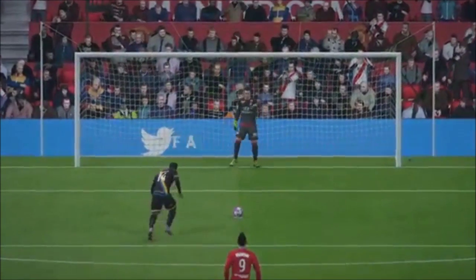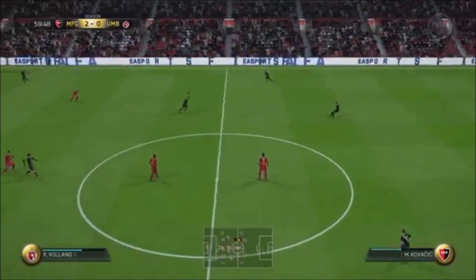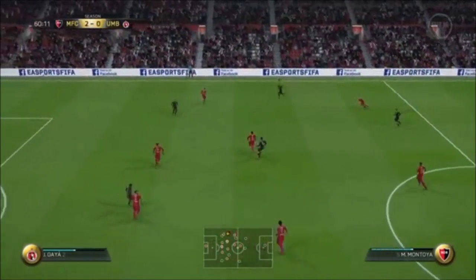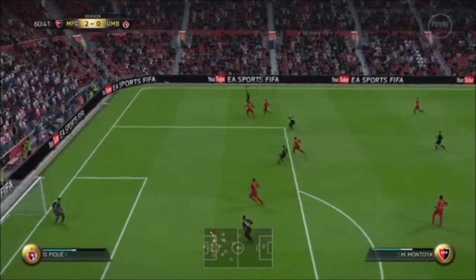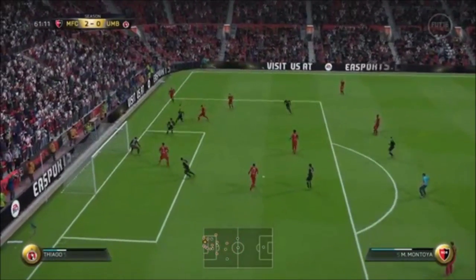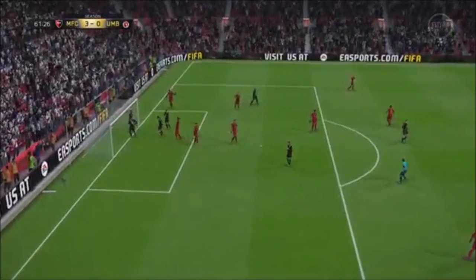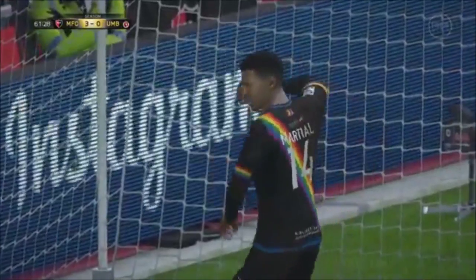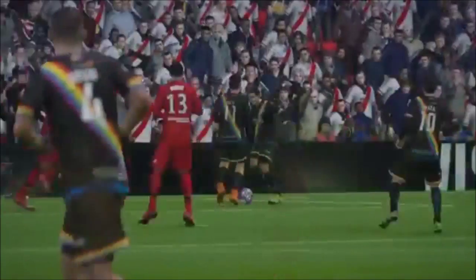Our third goal is created by yet another long distance free kick. Again we pass the ball, using Montoya's pace — he just dribbles past everyone here. This run by Montoya is unreal; with instructions on, he could in my opinion be one of the best right backs in the game. He plays it across the box to Martial to get his second goal of the game.